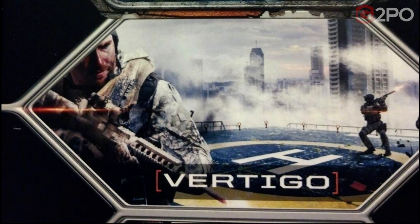Here's a nice clear view of Vertigo. We've got the helipad there — it looks very similar, though a little different, to the Vertigo Spec Ops mission from Modern Warfare 3. It's really hard to say what else is on this map since all we have to go on is the helicopter pad and the buildings in the distance, which are just a backdrop. So not much more to go on with Vertigo.